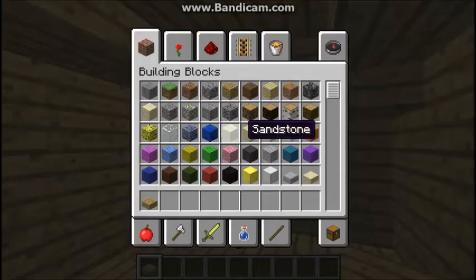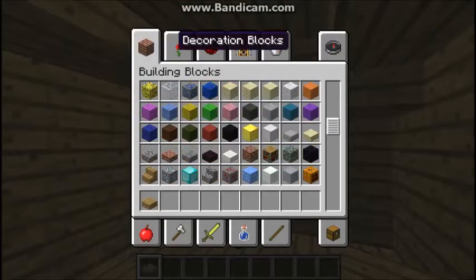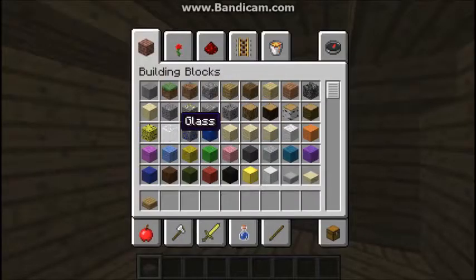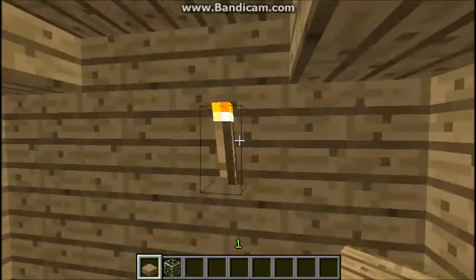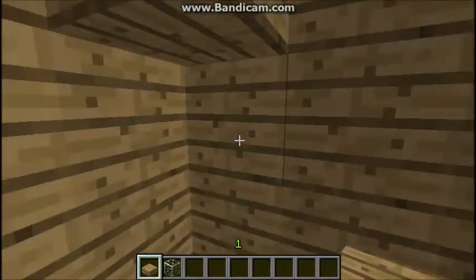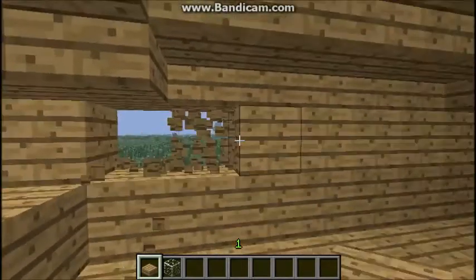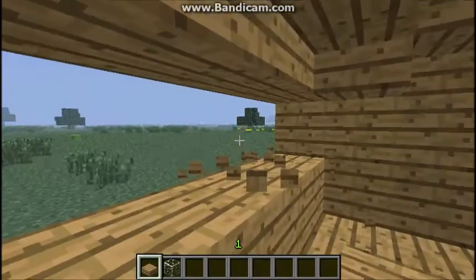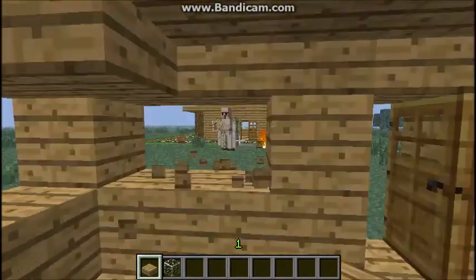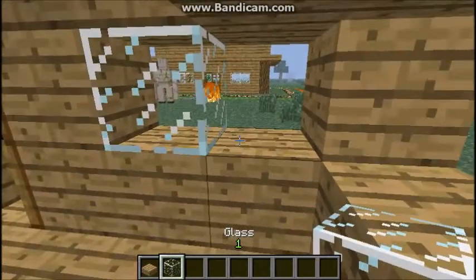So now you can use glass or glass panes if you want. Let's just take down these torches real quick. I usually go all the way around the house so then you can see where all the mobs are. That's the second tip for defending a house.